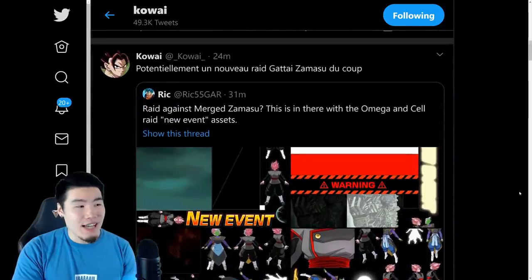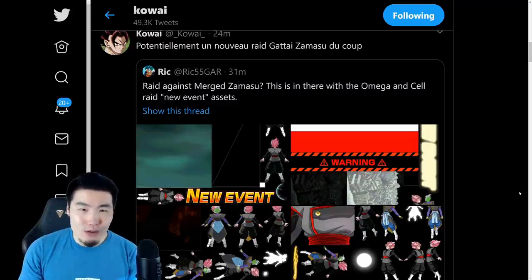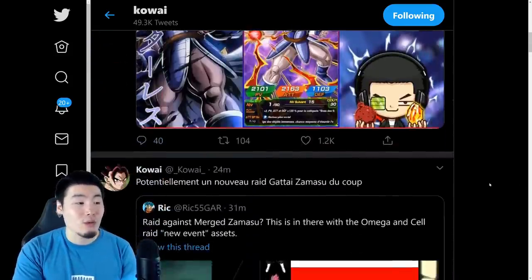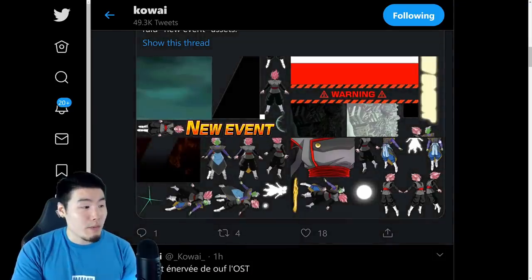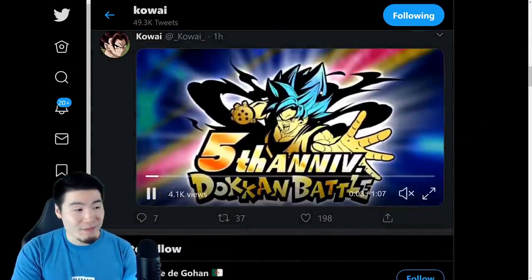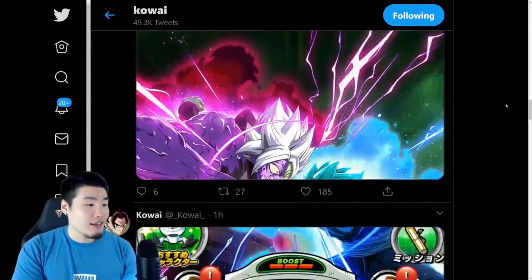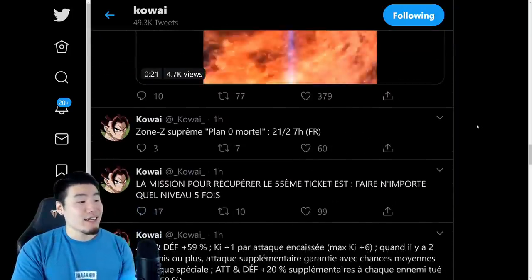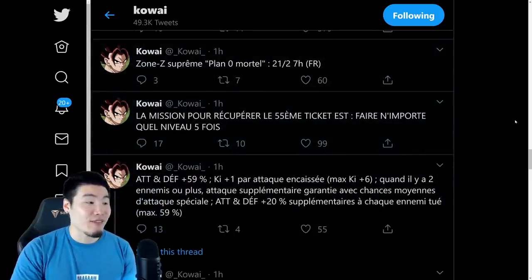Aside from that, we don't have any information about the Ultimate Super Battle Road event. I wish I could tell you more, but at the moment there's nothing in the game files that tells us more about that event. We do have the Raid Boss, and there's a new OST — possibly for the Raid Boss event or something like that. New wallpaper, Extreme Z Awakening for LR Goku Black, the event dropping on the 21st, and this is how we get the final ticket — just complete five levels.